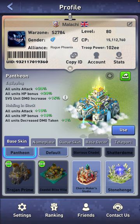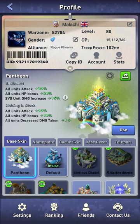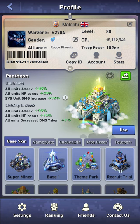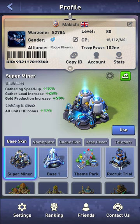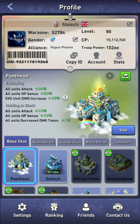Over time, to help you get stronger, you want to accumulate base skins. Base skins can cost approximately $60 to £60 in events, depending on which events you're doing. Some skins give different boosts — the Superminer, for example, gives a 50% increase in gathering speed, 50% increase in gather load, and 20% increase in gold production when using it. When not using it, you get an HP bonus. So just from the Superminer and the Pantheon, I'm getting a plus 20 HP bonus boost just from holding them in stock.